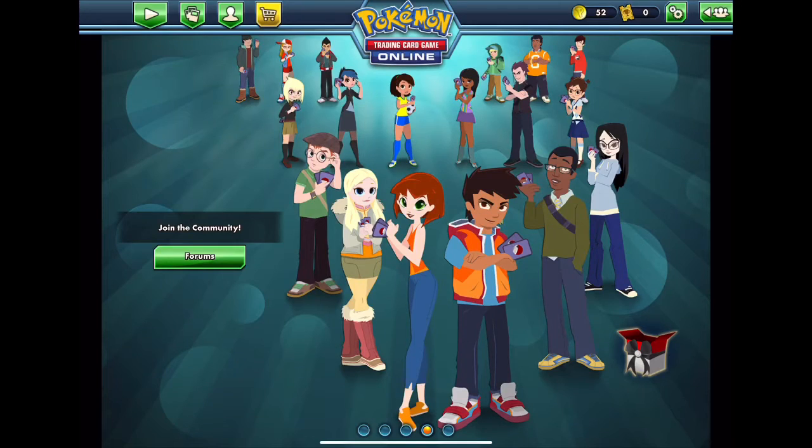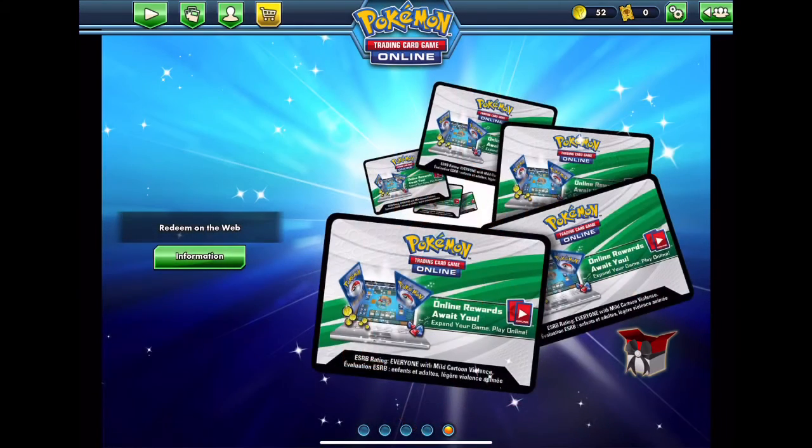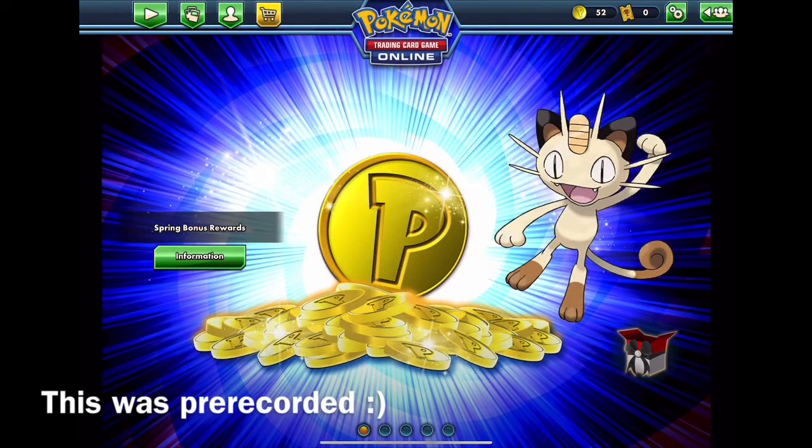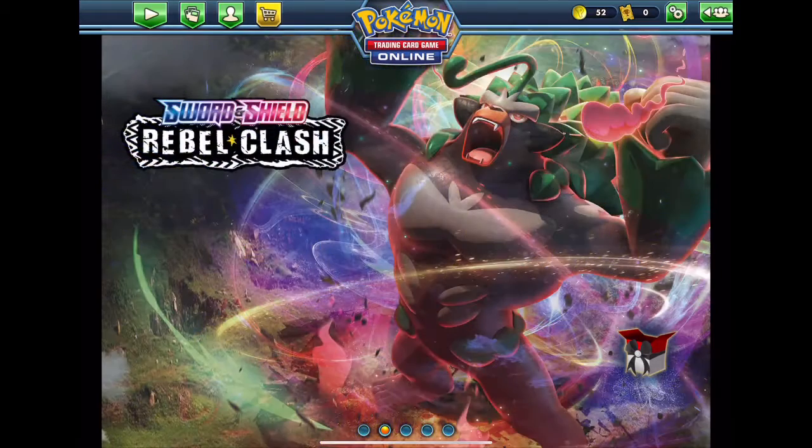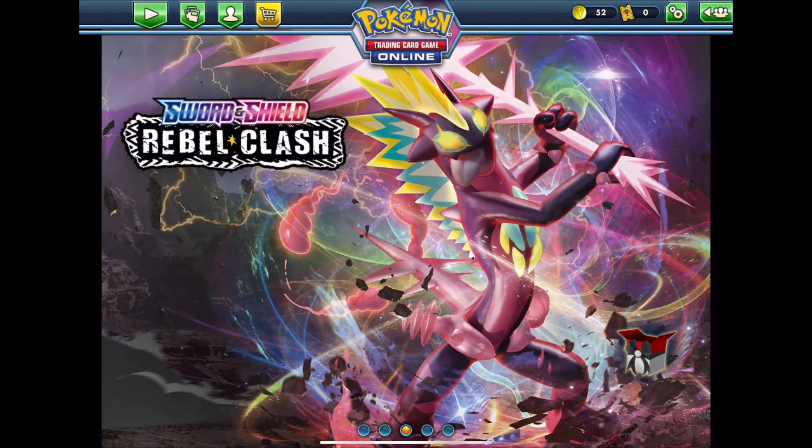What is up my dudes? It's ya boi Lake East Gridwater, back at it again with Online Code Card Redeeming 3. As you guys might know, yesterday was the official release date of Rebel Clash, and because we can't go anywhere because of quarantine, we bought ourselves 5 boosters with our Pokecoins. We'll open those in today's video along with 25 other packs. So without further ado, let's crack straight into the video.